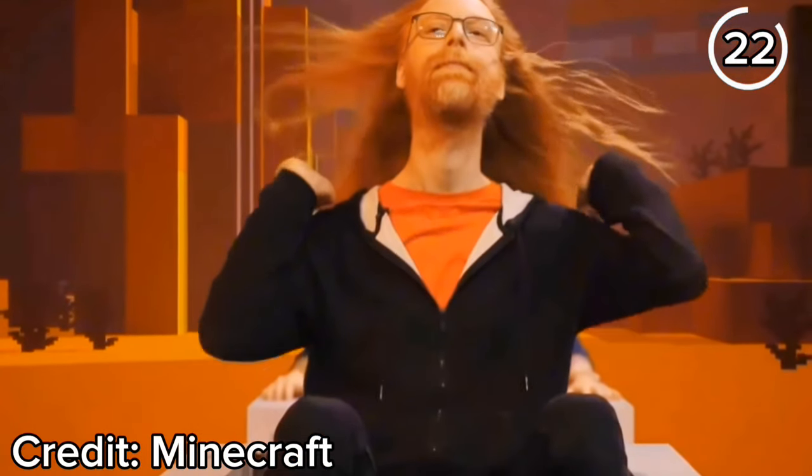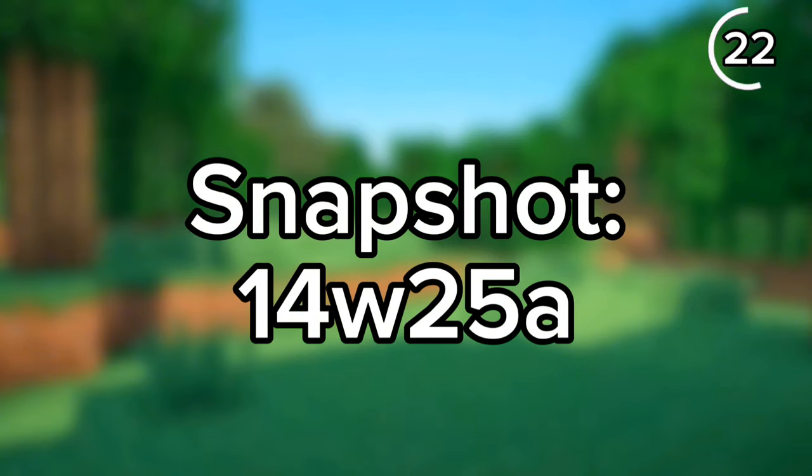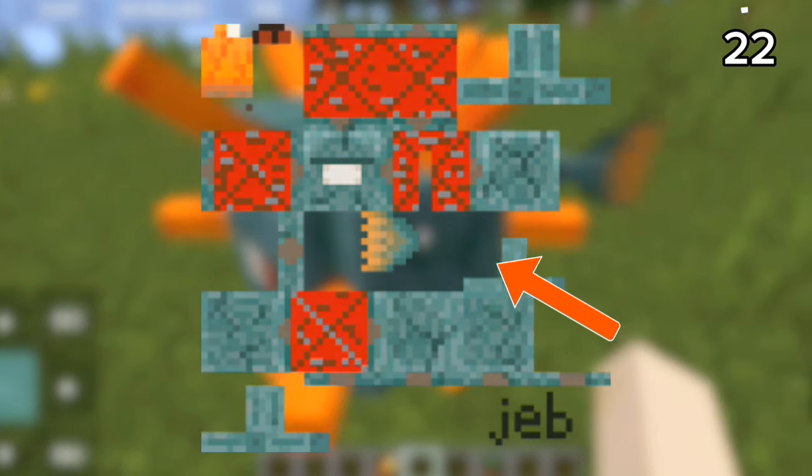Jeb's name is actually hidden in Minecraft. If you look at the Guardian's texture from snapshot 14w25a, the file shows Jeb's name on the texture — but you can't see it in game because it's written on an invisible area.